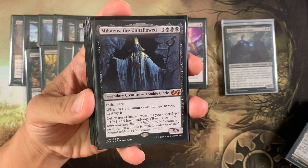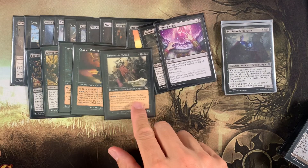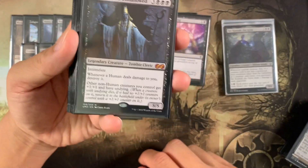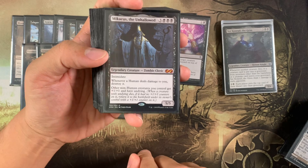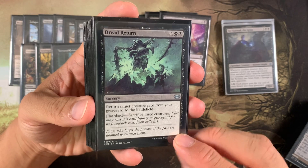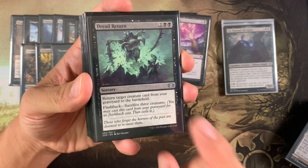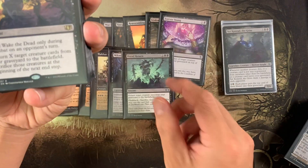Mikaeus the Unhallowed gives your non-humans undying. We're playing a bunch of non-humans, so they can go to the graveyard, undying brings them back, and you get two Conrad triggers — one for dying, one for coming back. Dread Return returns target creature from graveyard to battlefield, with flashback by sacrificing three creatures. So it's a sac outlet and recursion in one, triggering Conrad three times on flashback. Wake the Dead is a cool, niche card — X black black, cast only during combat on an opponent's turn. Return X creature cards from graveyard to battlefield, sacrifice them at beginning of the next end step — trigger Conrad when you bring them back, trigger Conrad when they die, and do a surprise block.